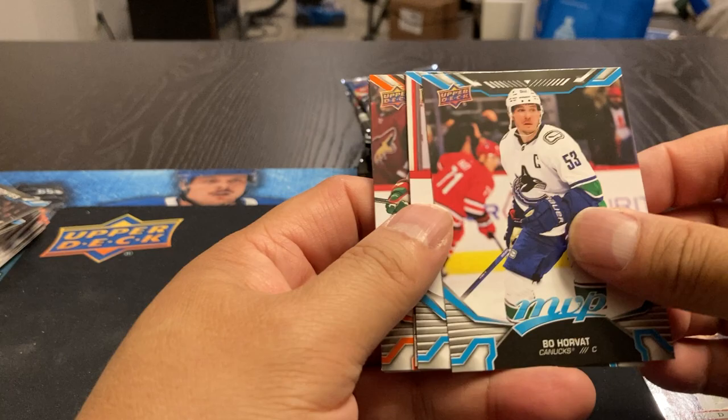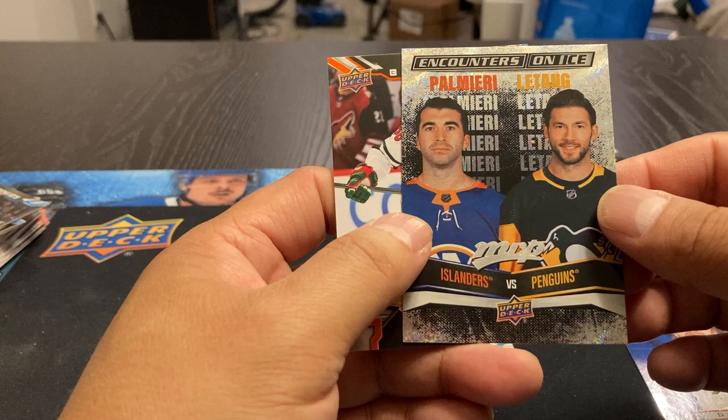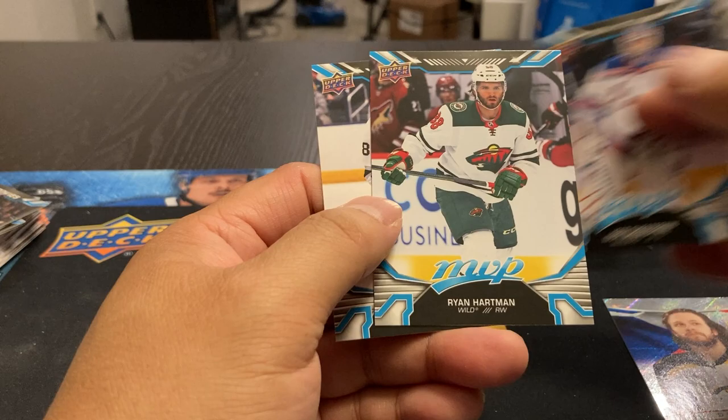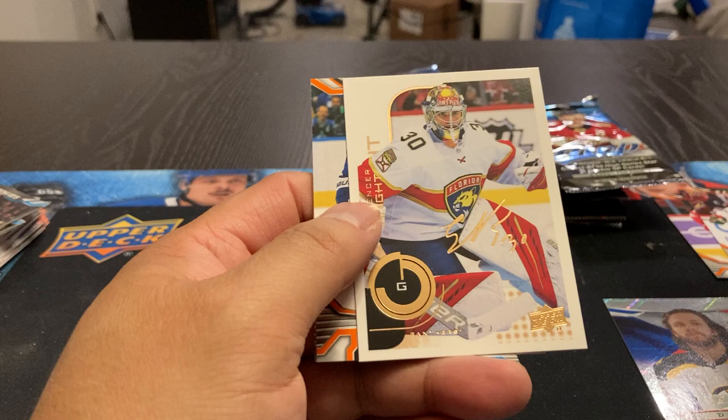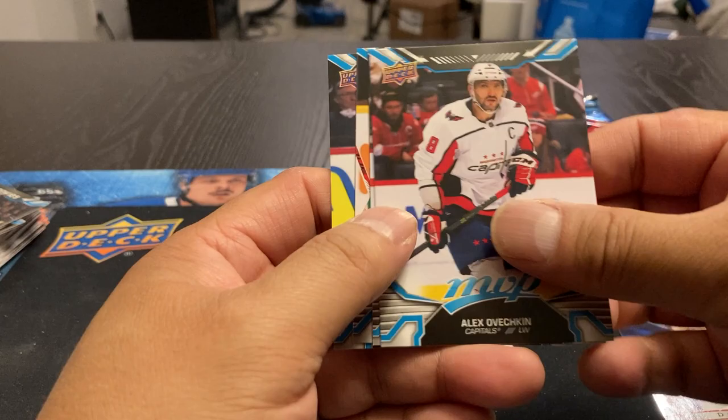We've got Horvath, Brown, Nelson. Palmeri and Letang. Ice Battles: Hartman, Shesterkin, Hartman and Doughty. Lefrenier, Wierenski. We've got a Spencer Knight, Michael Bunting, Ovechkin — he's got to be one of the high numbers. Paraby, Fleury, and Hennepin.